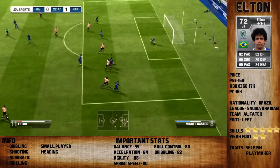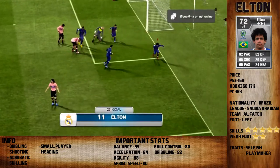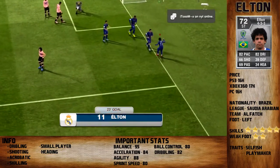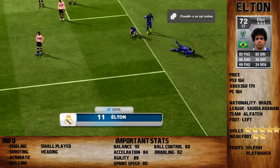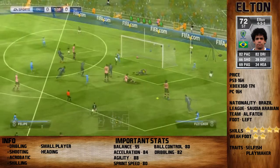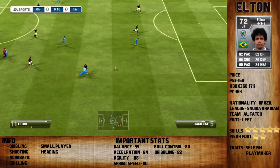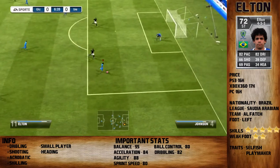Here you can see a nice finish with his right foot, which is only 2 stars. But he has 5 star skill moves and that allows great skilling with him. He is like another version of Wallison but a cheaper one.